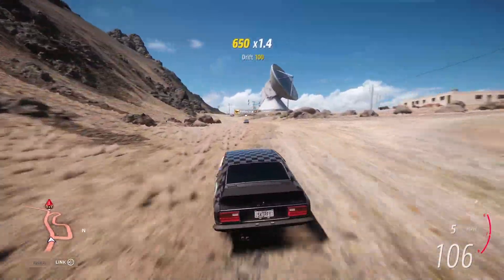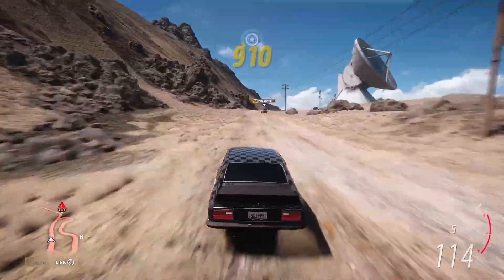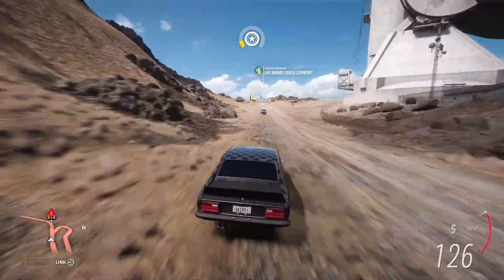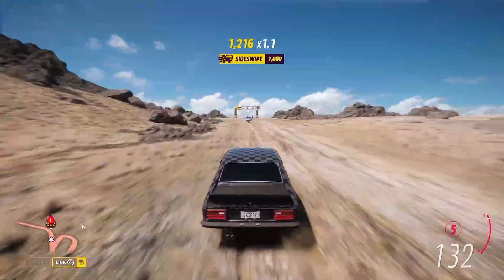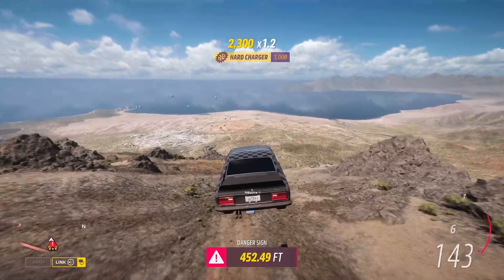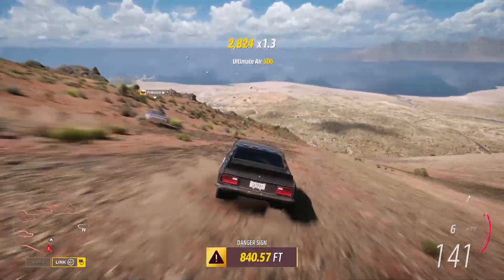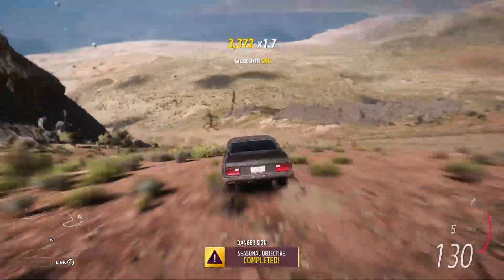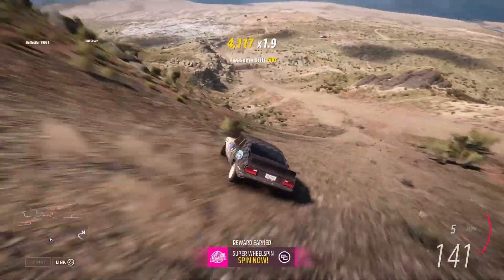Keep that throttle planted as we make our way towards the danger sign. This guy in front is obviously tackling it as well - we are actually gaining on him so we're going a little bit quicker. Off the ramp at about 135, to get 840.57 feet. That is not three stars, it's two stars, but it is the seasonal objective completed.